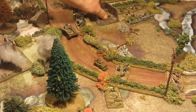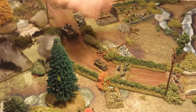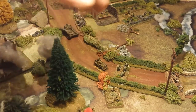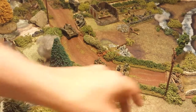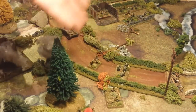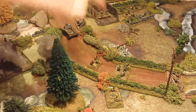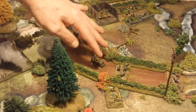For Americans during this period, they can add impetus in this situation. If the company HQ was not within eight inches, I'd have to spend an impetus point even to attempt to activate. If the roll fails on a 5 or 6 without a platoon commander, they can't use impetus to boost the score. But if this were a platoon commander, they could add impetus even without the company commander nearby — that's unique to the Americans of this period.